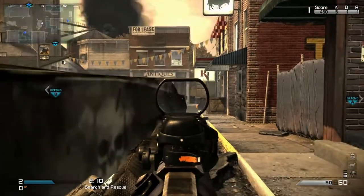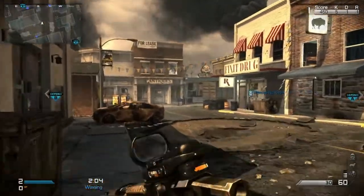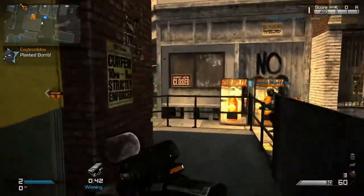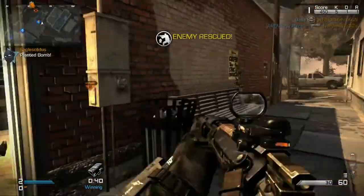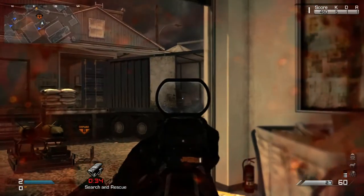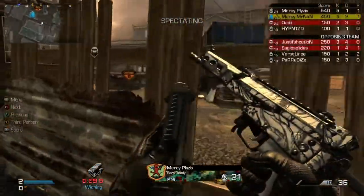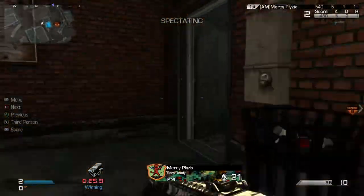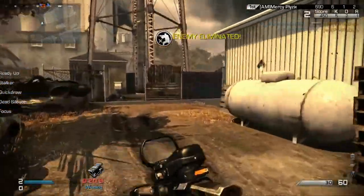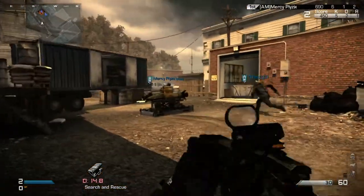The tracker sight — if you guys haven't tried that in pubs yet, I recommend doing so if you are a public match player, because it is a really good attachment. It's kind of like the one in Black Ops 2 that had the little red diamond that shows up — it's extremely good. Next thing is the banned perks: Amplify, Recon, Sitrep, Blast Shield, Attack Resist, Danger Close, Extra Lethal, ICU, Wire Tap, Scavenger, Takedown, and all of the Elite perks.